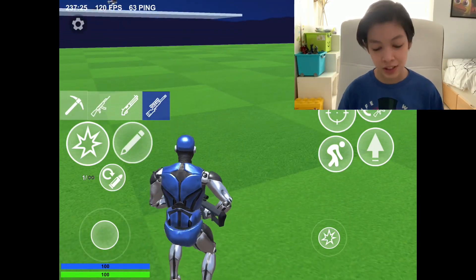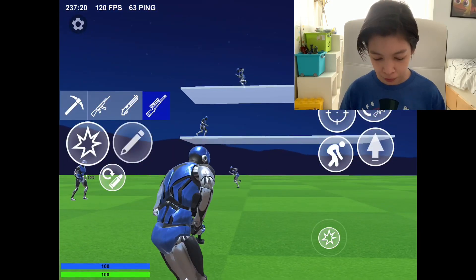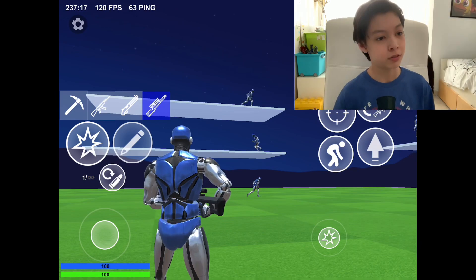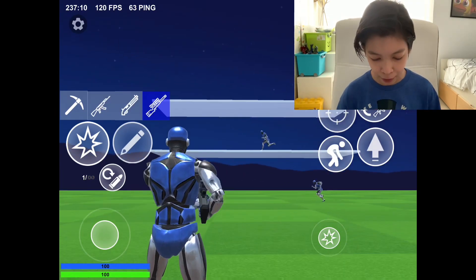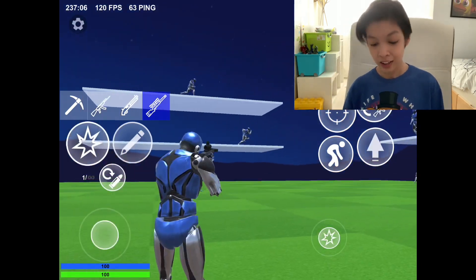So now we're gonna test the sniper and see how OP it is right now in game. Does it work with auto fire? No, it does not work with auto fire. So that's good — we have a weapon to look forward to that does not have auto fire. That's pretty good. But it does have a bit of aim assist. As you can see, it's moving a bit with the aim.